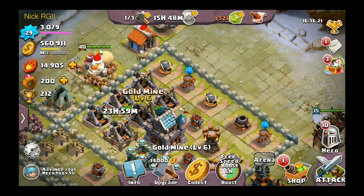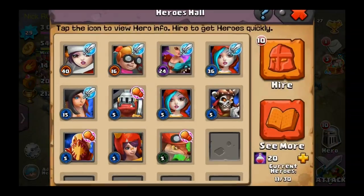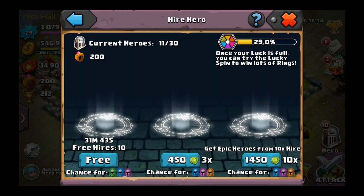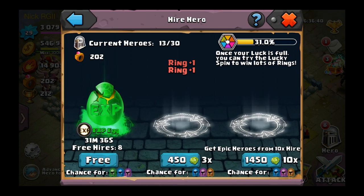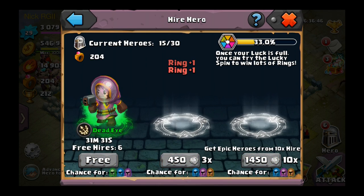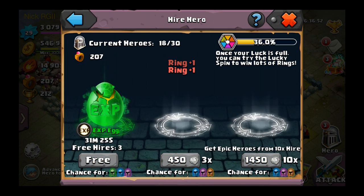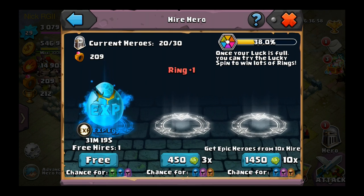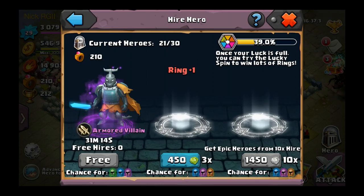Let's start this one up and upgrade. Let's hire and see if we can get anything cool — rings are nice, I want to get this luck full. We got Sniffer, an EXP egg, Shock Trooper, Dead Eye, Shock Trooper, Shock Trooper, EXP egg, Bad Bone. Not a bad pull — got a purple EXP egg which is pretty good. And the final hire is Armored Villain, one I haven't had before.